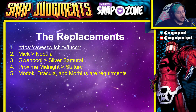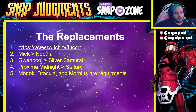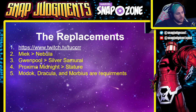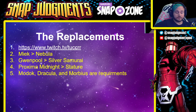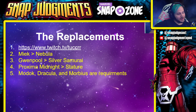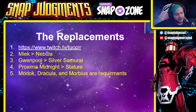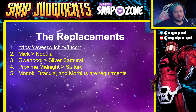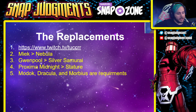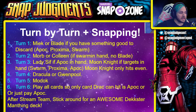First, check out the King — it was his birthday yesterday. Go to twitch.tv/tucker, you will not be disappointed. Replacement options: if you don't have Meek you can go Nebula, if you don't have Gwenpool you can go Silver Samurai, and if you don't have Proxima Midnight you can go Stature — building more of a Black Bolt-style deck. Modok, Dracula, and Morbius are hard requirements in this deck.